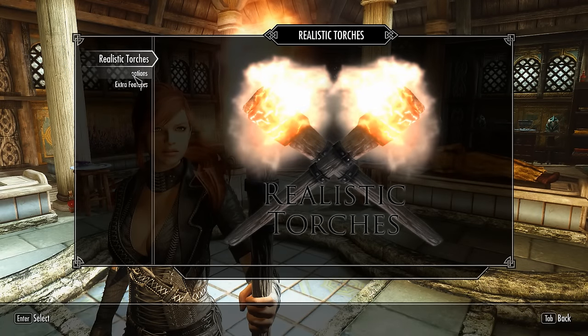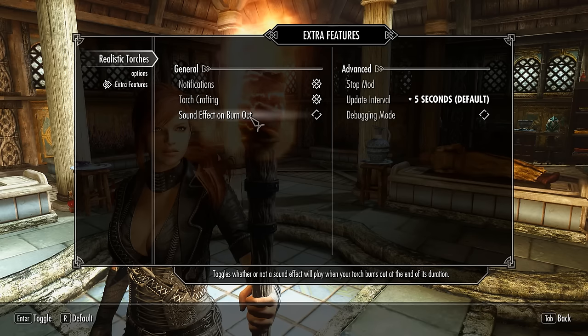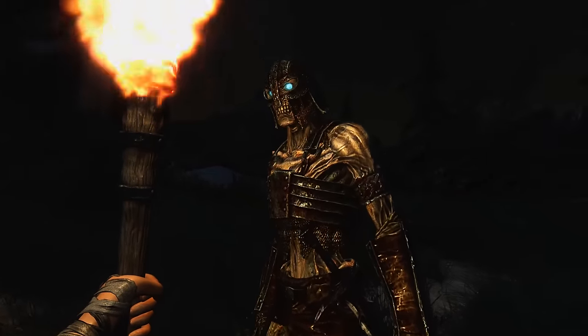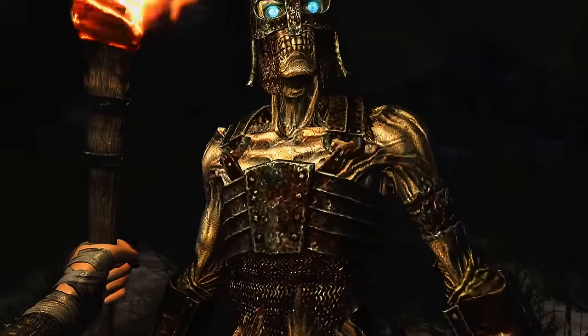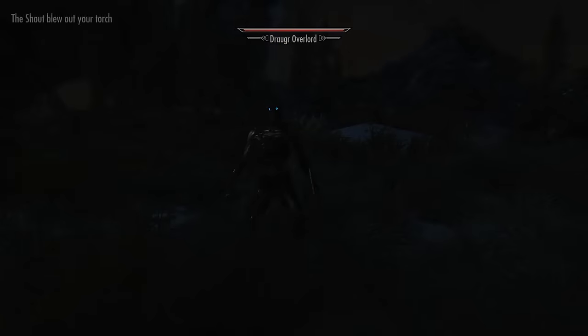Realistic Torches comes with a MCM menu where you can set the conditions which will extinguish your torch. And this is really my favorite — the shout of a draugr overlord. Think of yourself in the darkness of a dungeon, and then your only light source is being extinguished during the fight.